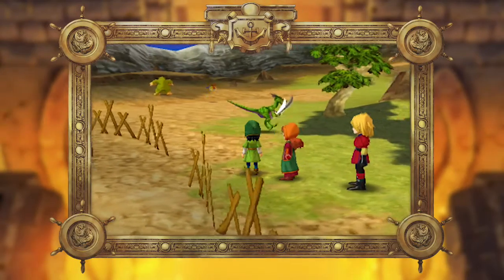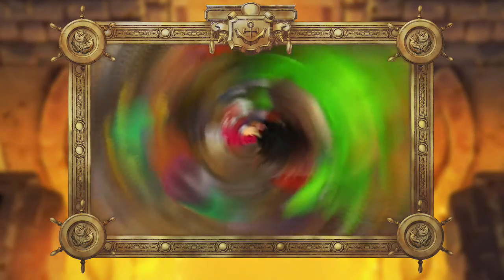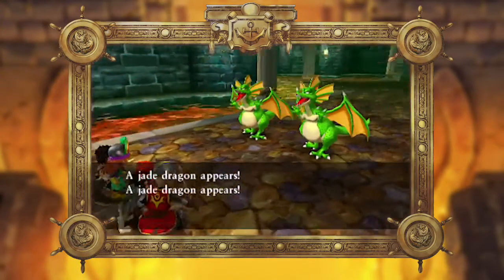Enemies roam fields in unique patterns. Some wander around, and some will charge after you. When they find you, you'll encounter classic turn-based battle at its finest.